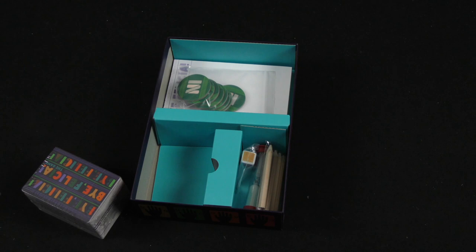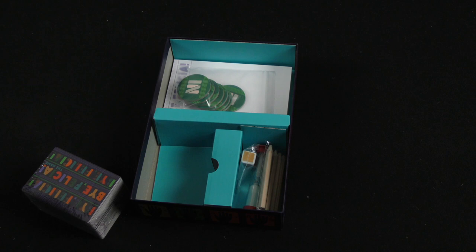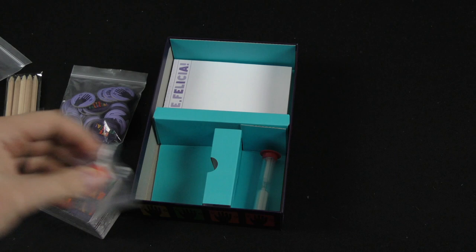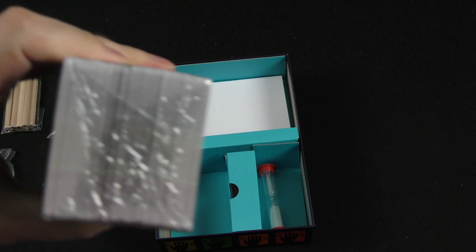We've got a huge stack of cards — save that for a moment. We've got some cardboard tokens here. We've got some other cardboard tokens to say whether you're in or you're out. We've got some pencils here. We've got a colored die. We've got a timer. We've got sheets of paper.